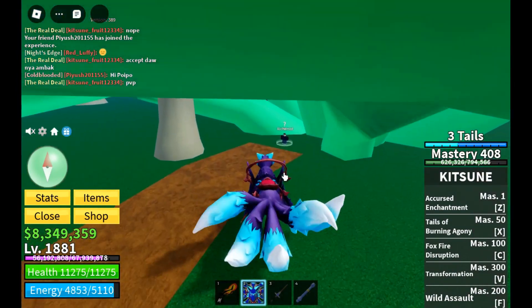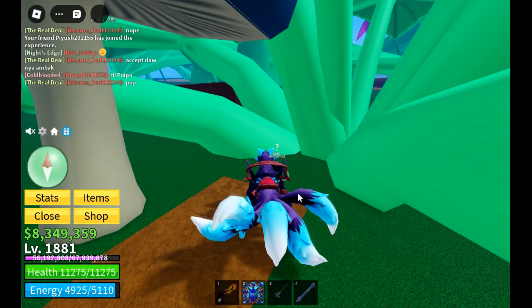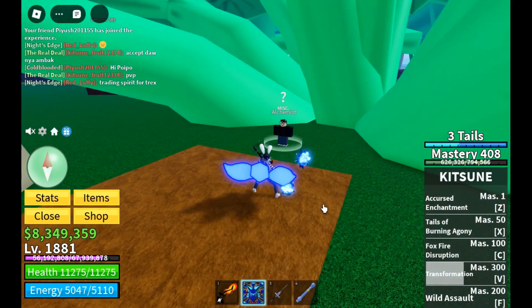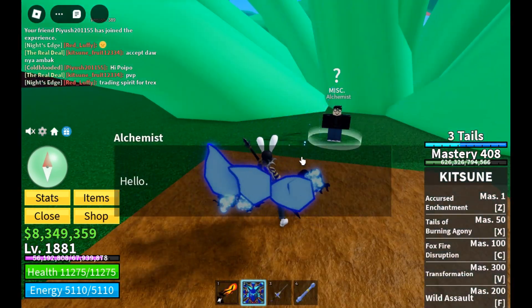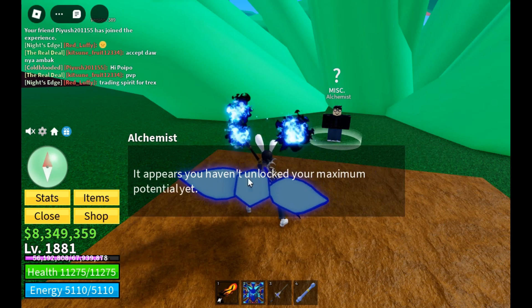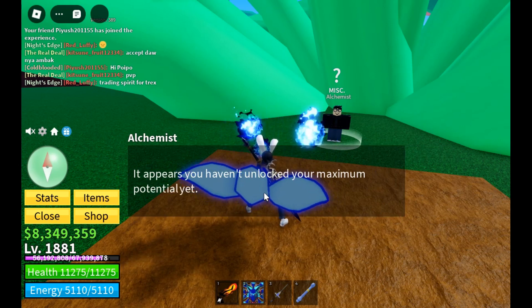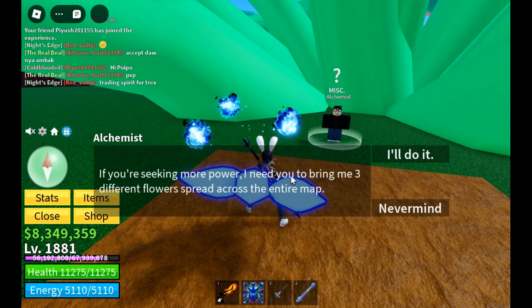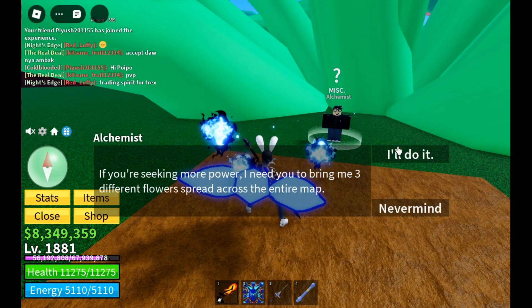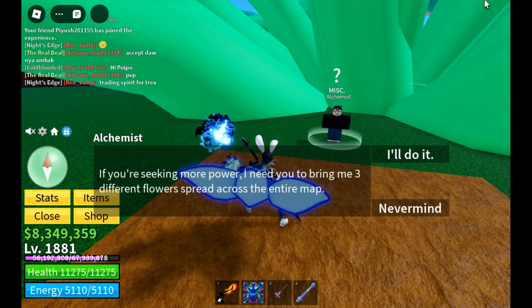Here you go — this is the NPC. Just search for this NPC in the green zone, near any green tree. This is how it looks. So I just click on that and talk. It says you haven't unlocked your maximum potential yet. If you see a different flower, you just need to bring three. I just need you to bring me three different flowers spread across the entire map.